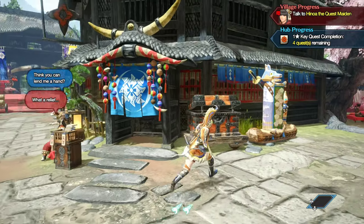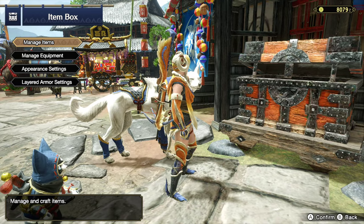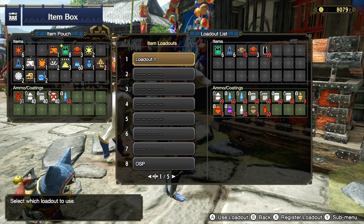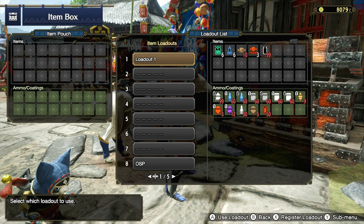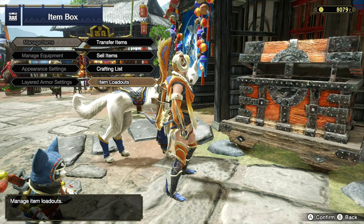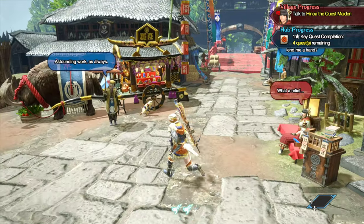I know I said we're going to go talk to everyone in the village, but now I'm like, let's go work on our light bowgun. It might be a terrible decision. We'll go with loadout 1 — actually, loadout 1 already has a bunch of stuff in there, so we're just going to go ahead and use this loadout. The game auto-made this for us, so can't really complain too much.